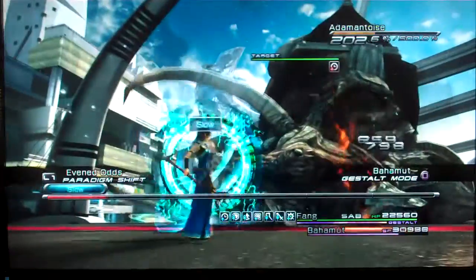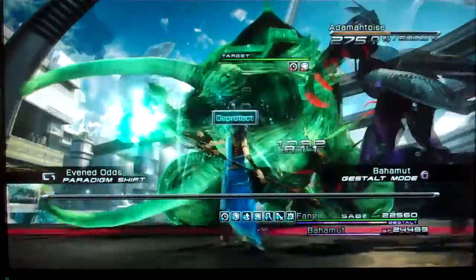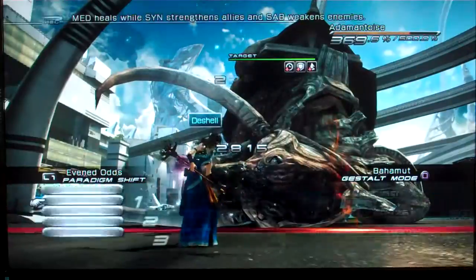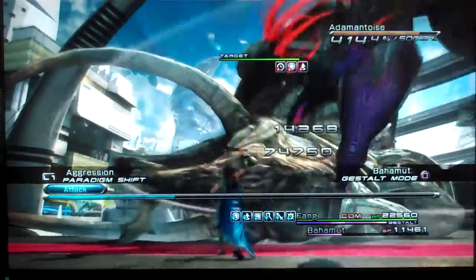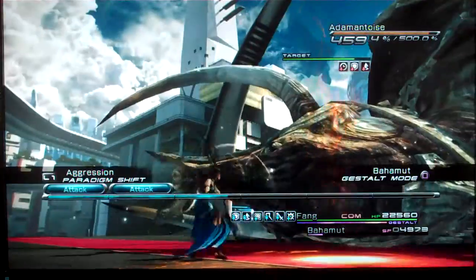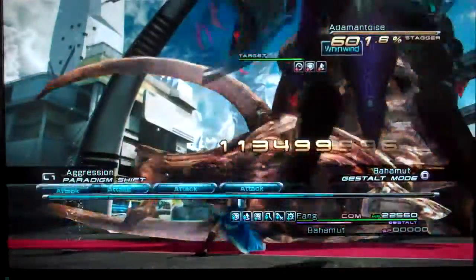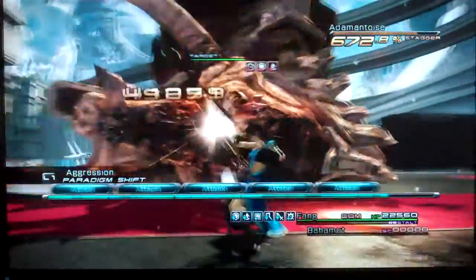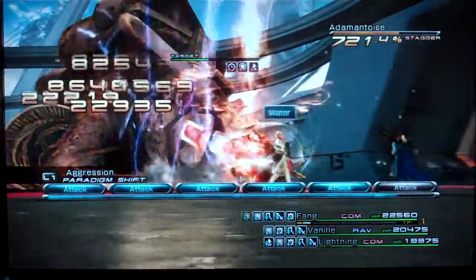I will go ahead and debuff the Adamantoise while Bahamut beats the hell out of it. This is helpful because I don't have to worry about actually dealing damage right now. Bahamut will do all the damage that raises the Stagger gauge, and really all I'm interested in is these three debuffs. After that, I'll switch over to a paradigm that has Fang as a Commander, Vanille as a Ravager, and Lightning as a Commander. So when they come back in, they'll get right to hitting it. Bahamut will stagger the enemy, and I'm going to start hitting for about 120,000 a pop. The reason you don't go into Gestalt mode is because that will reset the Stagger gauge. Now my other characters are in, and this thing should go down pretty quick.